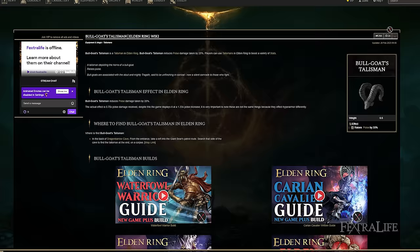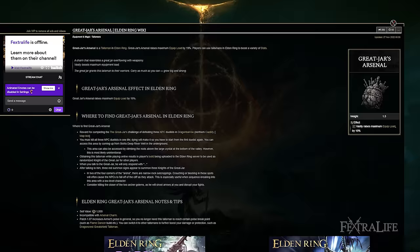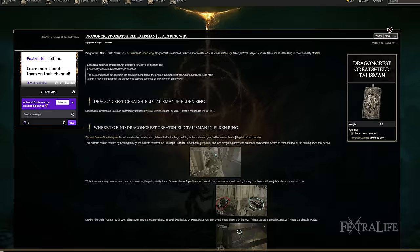By using these armor pieces along with the Bull-Goat's Talisman and the Great-Jar's Arsenal, we're able to achieve light equip load for maximum roll distance — which plays very well for a samurai build. We also hit the 51 poise breakpoint, so you can tank through one hit; if you're fighting a rat and you attack, they won't interrupt you. You get the best of both worlds: light rolling and enough poise to absorb a hit.